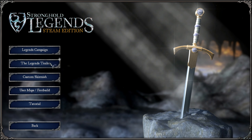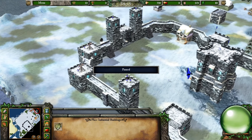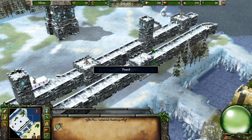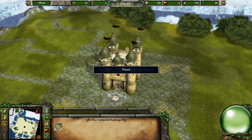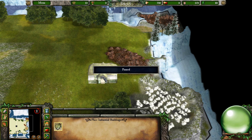Greetings everyone, welcome back to Stronger Legends Steam Edition with me Kemze. Today we continue on with the Legends Trails and Arthur's Challenge. We're at the second mission — two more missions afterwards. We are fighting against two lords: one of them is Dietrich, the other one is Siegfried. This is gonna be a little bit of a hard mission in my opinion, but we shall prove ourselves worthy.